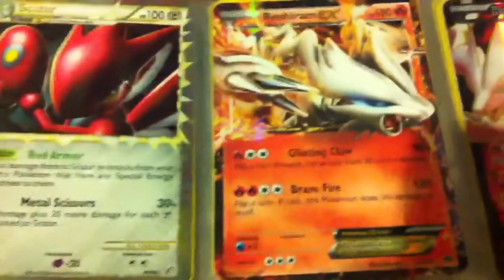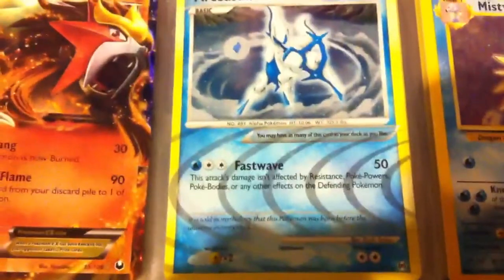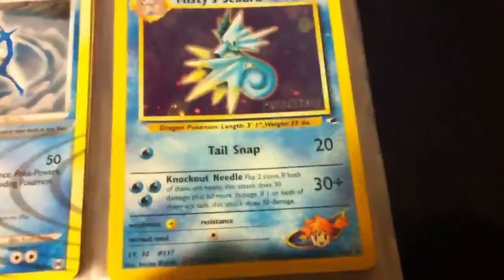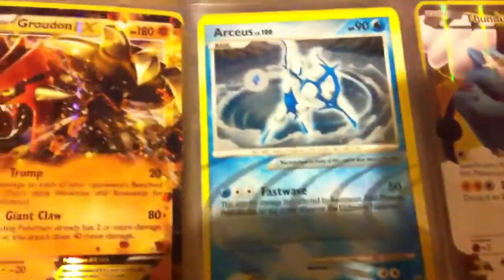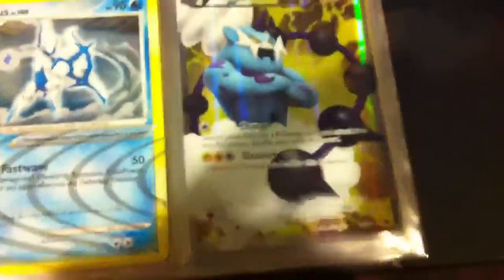And here's the good stuff right here: Scizor Prime, Reshiram EX from Next Destinies, Reshiram EX Full Art from Next Destinies, Entei EX from Dark Explorers, Water Arceus from the Platinum Arceus subset, pre-release Misty's Exeggutor — very nice card there — Groudon EX from Dark Explorers, another Water Arceus from the Platinum Arceus subset, and a Thundurus Full Art from Emerging Powers.